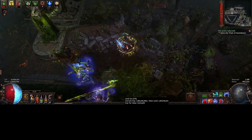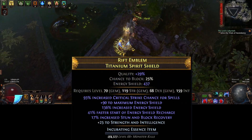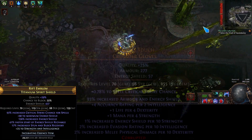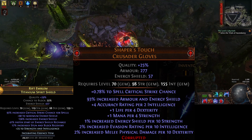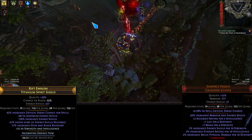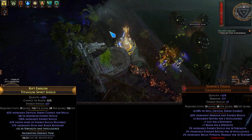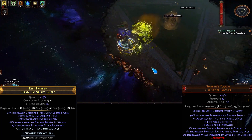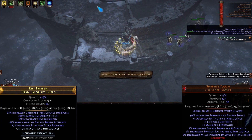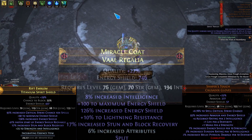This brings us to our gear upgrades. On the shield I picked up a higher ES roll and you'll notice it has some spell crit on there too. The gloves are still Shaper's Touch, though we'll be getting a corrupted implicit now. If you do not have capped spell crit already, pick up spell crit for the implicit; and if you are capped, pick up a plus two to aura or AoE gems to boost your auras a little bit more.